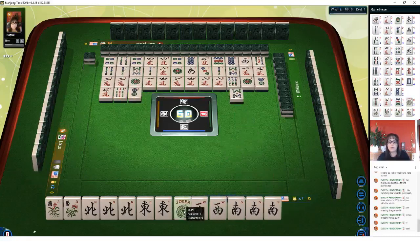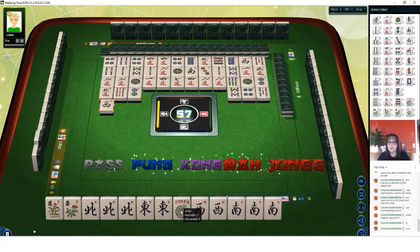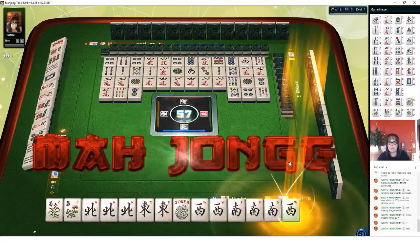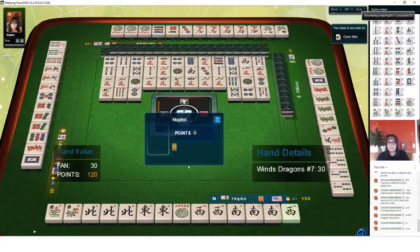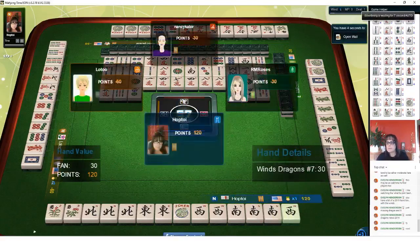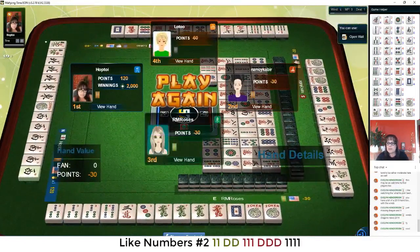There's a joker — we're ready to win on east or west. Either one of them will give us a win. If we self-pick, we'll declare mahjong. Even though we would have increased value if we discard this joker, we'll take mahjong — any win is a good win. We had one joker to complete this hand.